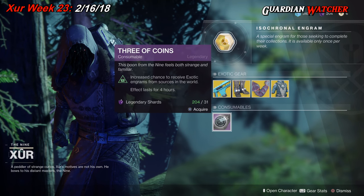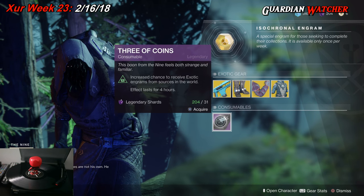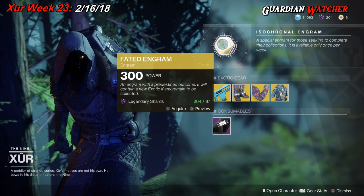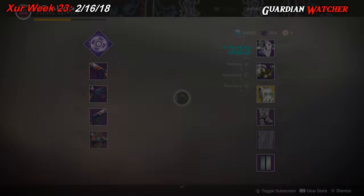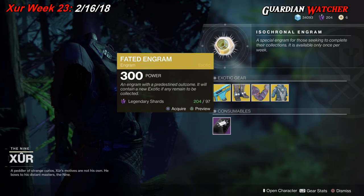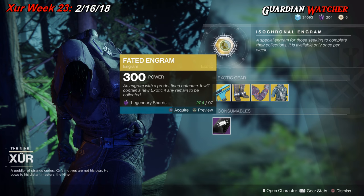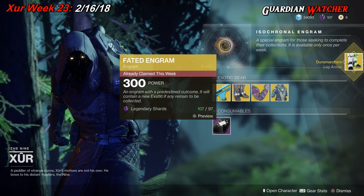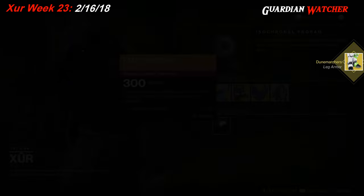For the consumables, we have the 3 of Coins, which gives you a chance to get an exotic for 4 hours. And last but not least, we have the Fated Engram. Let's see what we get this week in our Fated Engram — and we get the Dune Marchers. I guess I didn't have those. Huh.